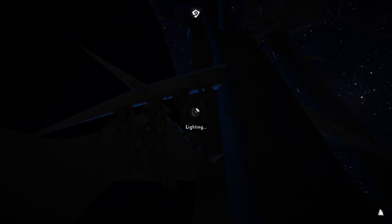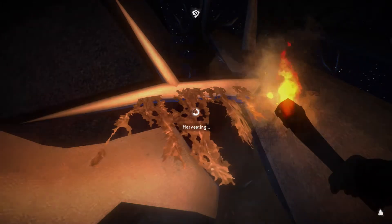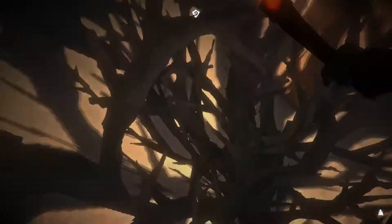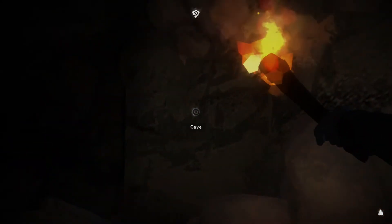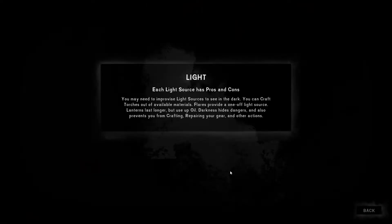We lost the match but that's okay, not too much of a pain. We've got a cave here - this is not going to go badly at all, is it? Each light source has pros and cons. You may need to improvise light sources to see in the dark. You can craft torches out of available materials; flares provide a one-off light source; lanterns last longer but use up oil. Darkness hides dangers and prevents you from crafting, repairing your gear, and other actions.